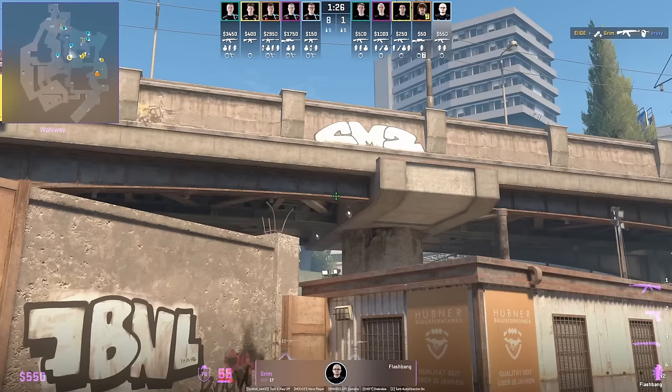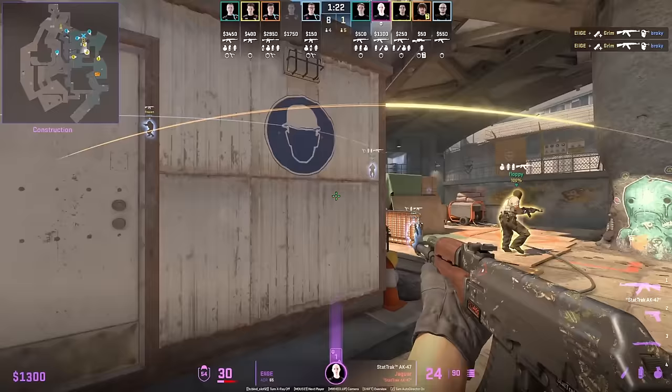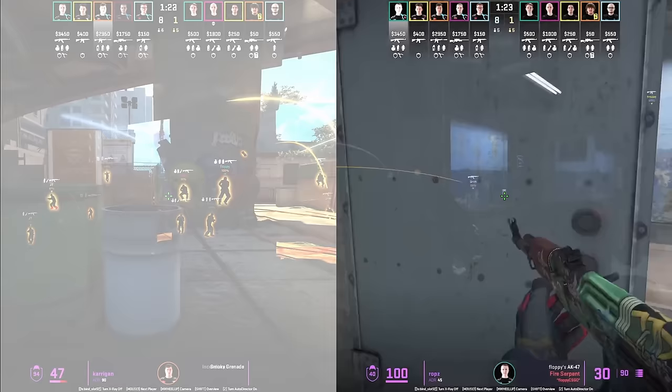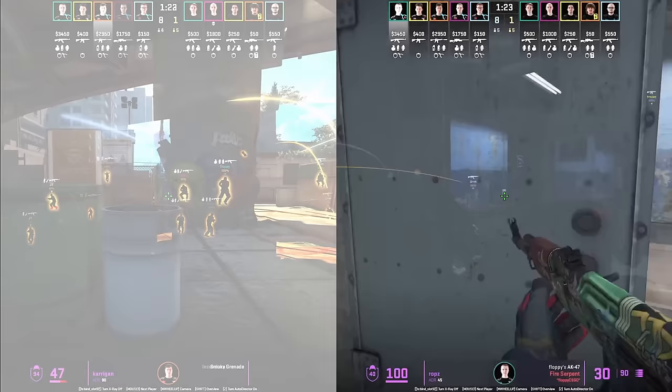Grim throws insane B flashes that land behind the pillar, so his teammates entering up short are not going to get affected. Because they land far enough to go behind the pillar, these flashes are super effective — they blind the barrel player, the heaven player, and other positions too.